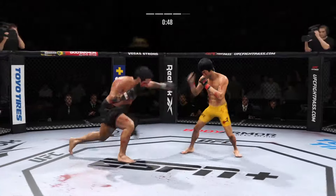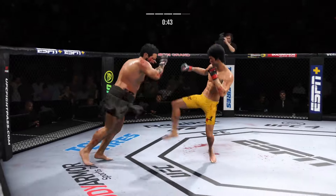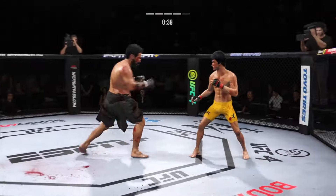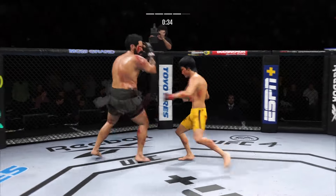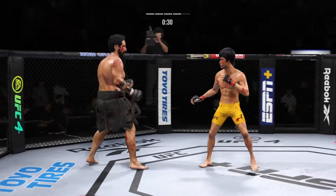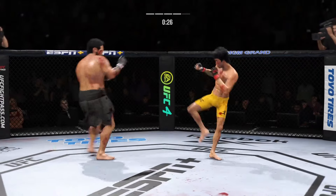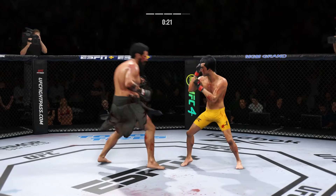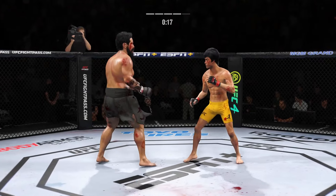Just unable to quite find that range. Spinning back fist out of nowhere. Beautiful body kick. Tried to set up the straight left but missed. Lee gets caught with that punch — he's treading water now. Got to find a way to move those feet. Very tricky when he throws that body kick.